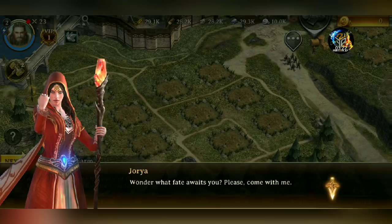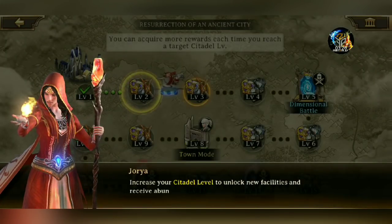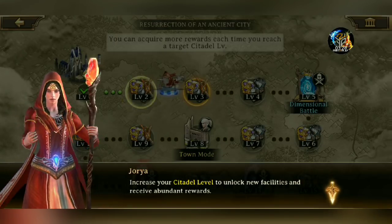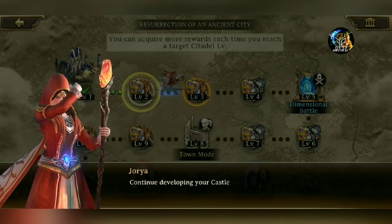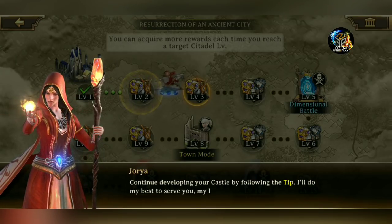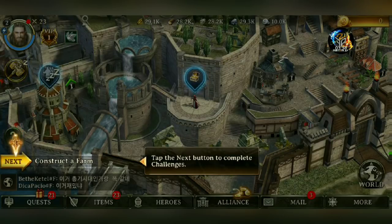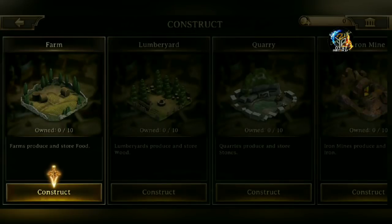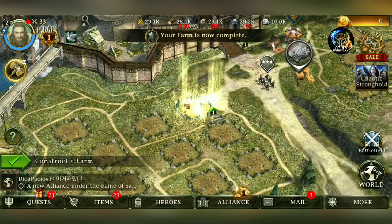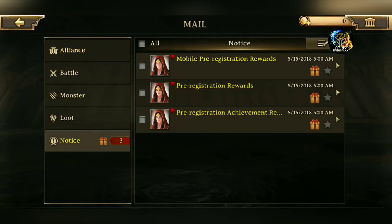Increase your citadel level to unlock new facilities and receive abundant rewards. Continue developing your castle by following the tip — I'll do my best to serve you, my liege. Okay, so I need to construct a farm, and it's free.